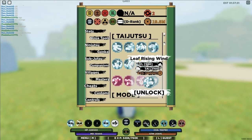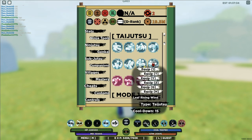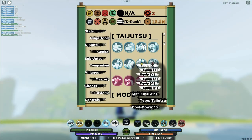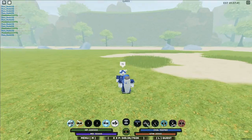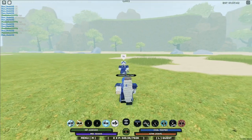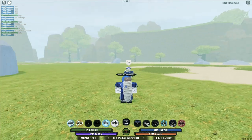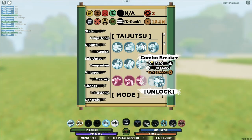Next is the Leaf Rising Wind, let me unlock and equip it real quick. That's Leaf Rising Wind — does 9k damage, which is a decent amount. The way the move functions, it looks pretty clean in my opinion.